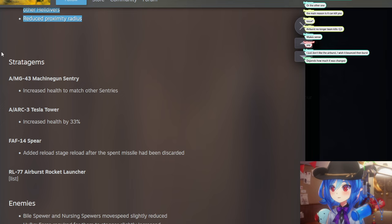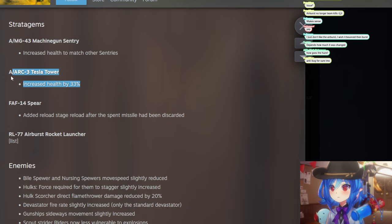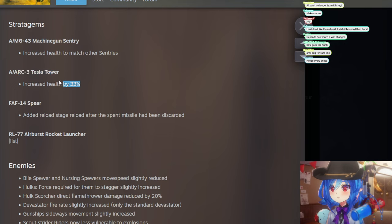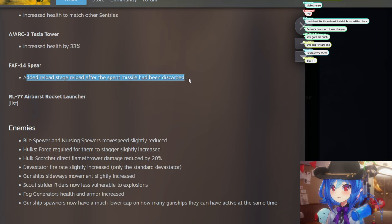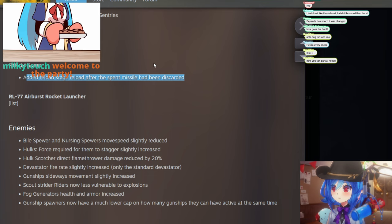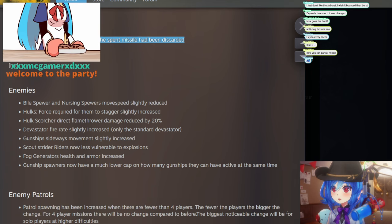Stratagem changes: Machine Gun Sentry health increased. Tesla Tower health increased by 33 percent — the weakness of it was it could just get destroyed easily, though a Charger might still kill it in one hit. Spear now has a staged reload — this is really big, because before, if you interrupted the reload animation at any time, you'd just lose the whole thing.